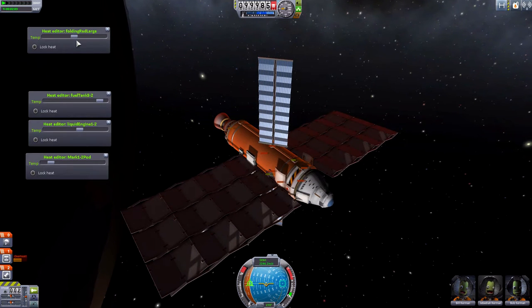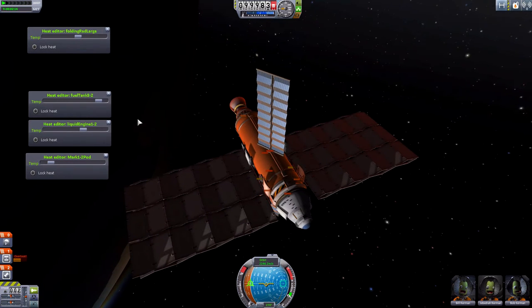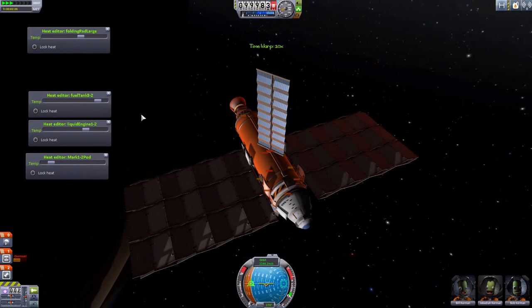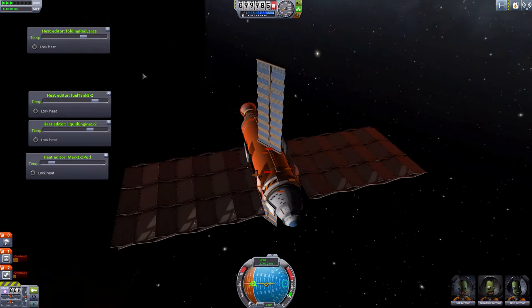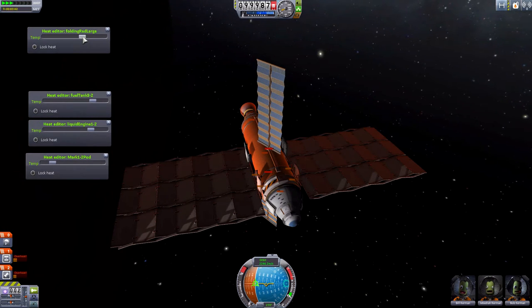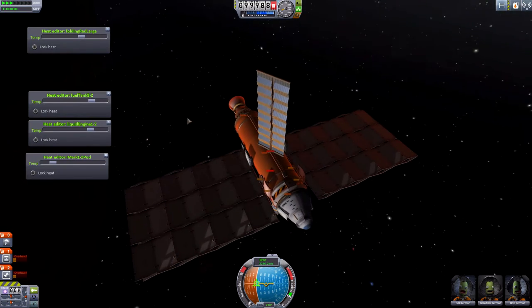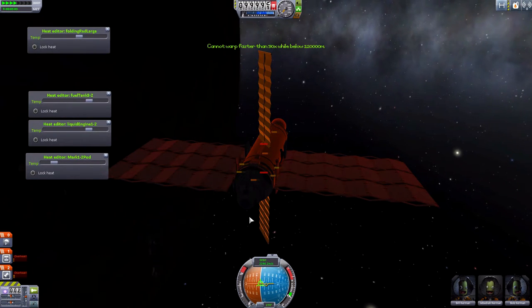You can see I've increased the heat of the fuel tank — the command pod is not increasing so much. Let's fast-forward time a bit to see how they react. The radiators are now decreasing the heat, so yes it does seem to help parts. Let's go in a faster time mode.